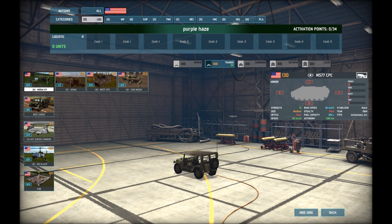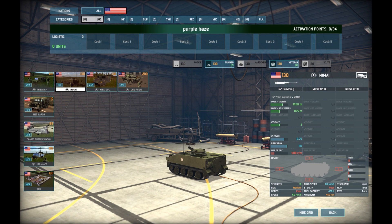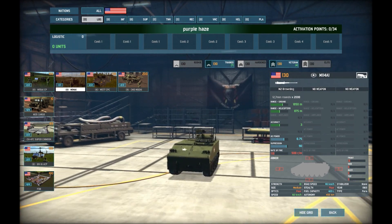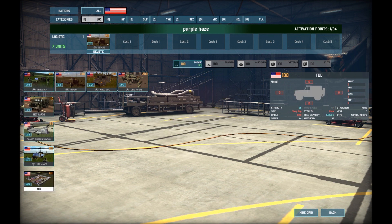First, go pick a logistics vehicle or CP. I always pick something armored — it's good in case you come under any kind of artillery fire while they're randomly looking for your base. It makes it a bit stronger and you can also sometimes get away from things that are only armed with machine guns. You get seven of those logistics.